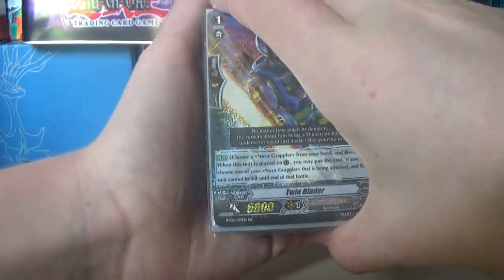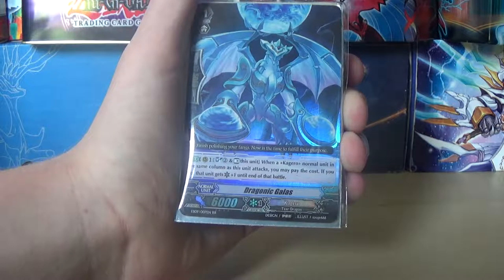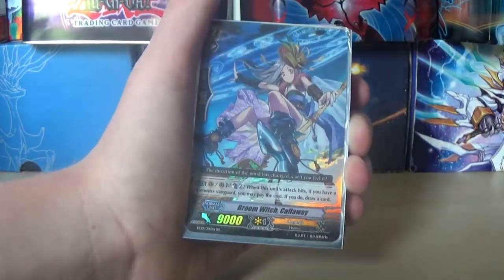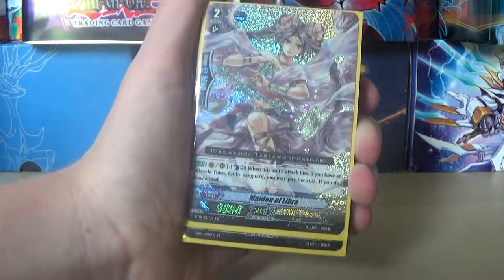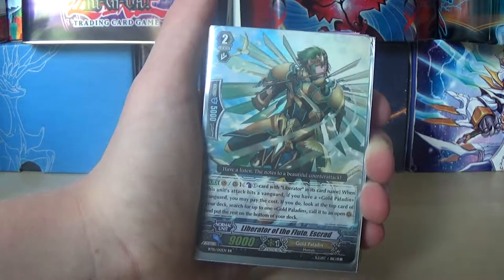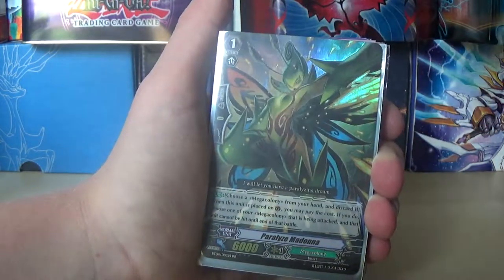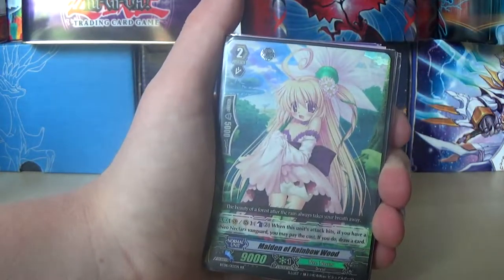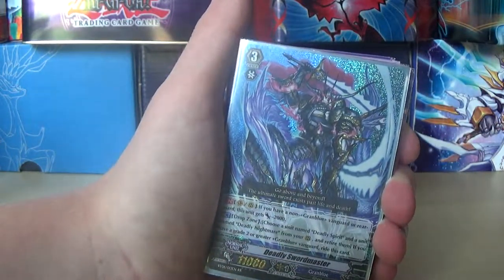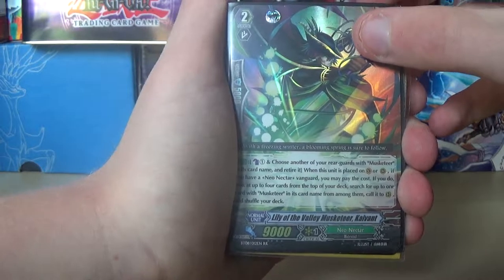Now we're moving on to doubles — we're speeding through this, brothers. We've got one Twin Blader, a Master of the Fifth Elements, Dragonic Galas, Broom Witch Calloway. We have Maiden of Libra, Sakuya, Esgrad, Conroe — classic Conroe. We have Dusk Illusionist Robert, Paralyzed Madonna which is the old perfect card for Mega Colony, Maiden of the Rainbow Wood, High Power Razor Custom, a Deadly Swordmaster, and Lily of the Valley Musketeer Kaivant.